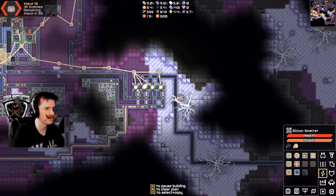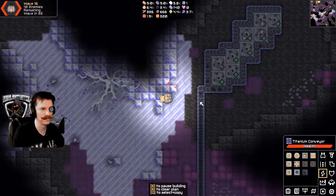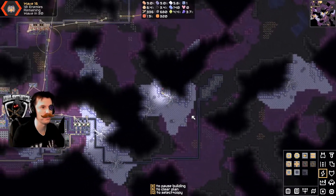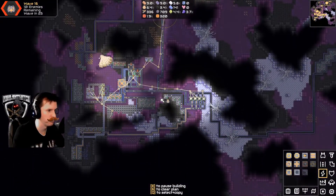Now that that clog is fixed, I wonder if this can use all this coal. It looks like the clog is actually disappearing, so I think it will eventually catch up and use all that. Where was the other coal? I just recently uncovered more.